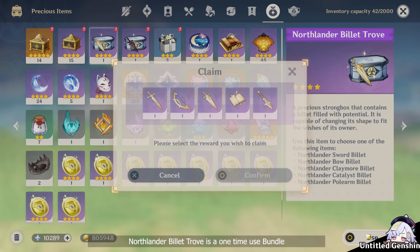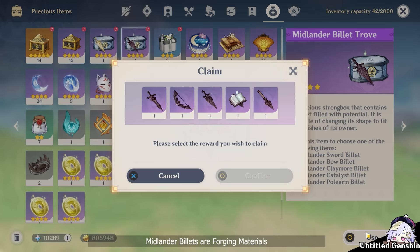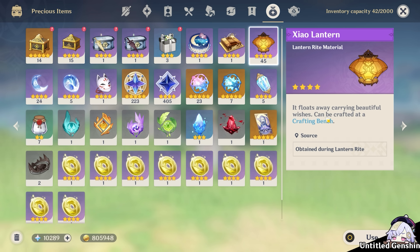Northlander Billet Trove. Midlander Billet Trove. Sakuya's Special Gardening Package — this item can only be obtained at the Dreams of Bloom event. Shao Lantern — this item can only be obtained at the Lantern Rite event in version 1.4.